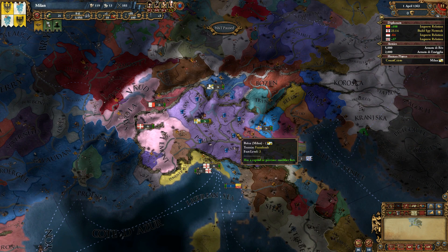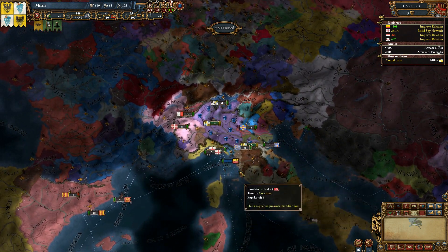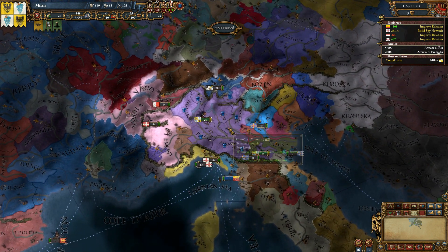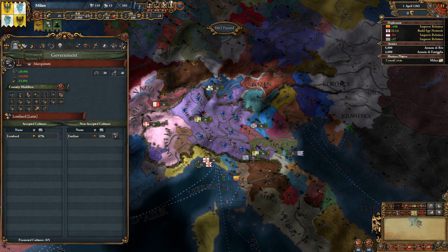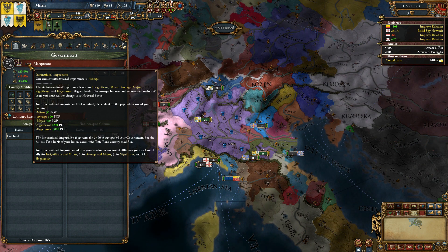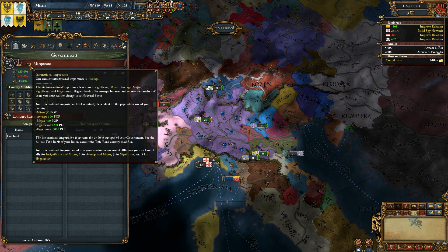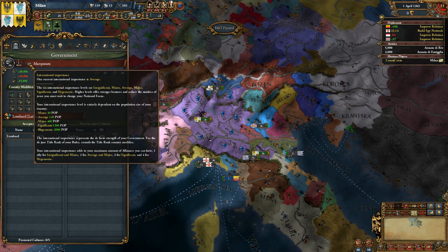Quick word on alliances: people can only have a certain number of alliances, which is controlled by their international rank. Their international rank is kind of like your government rank in vanilla — duchy, kingdom, empire — except there are five ranks: minor, average, major, significant, and hegemonic. They're controlled by your development, not your population size, despite what it says in that tooltip. I believe that's incorrect, but I'm not certain.